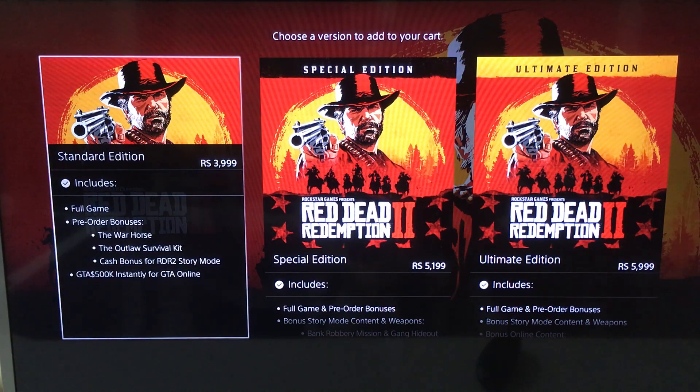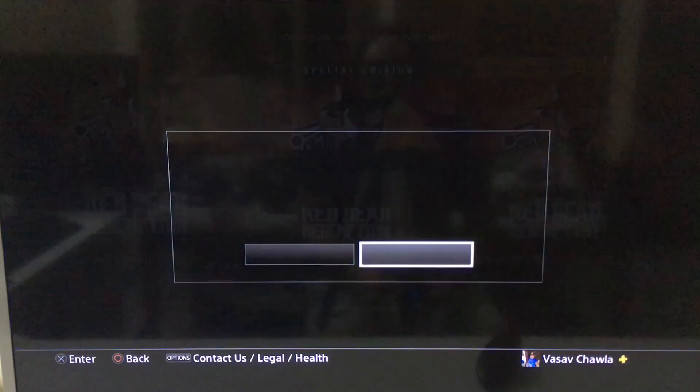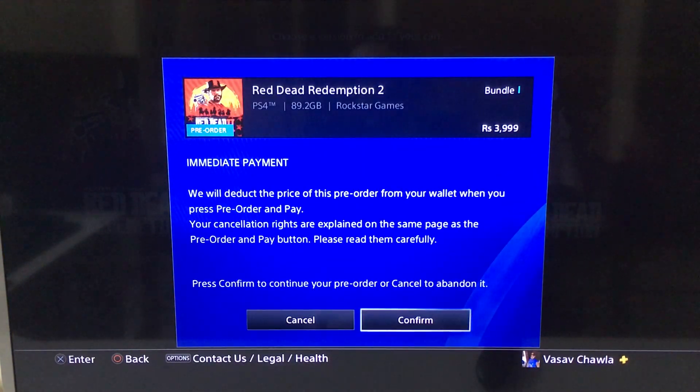For the pre-order bonuses, the full game pre-order includes GTA money — $500,000 — which is fine. I don't really play GTA 5 so we'll see what I do with that money. There are also digital houses included.